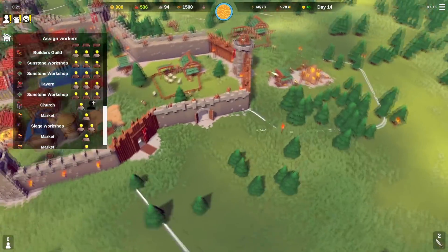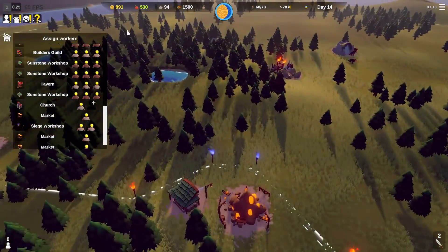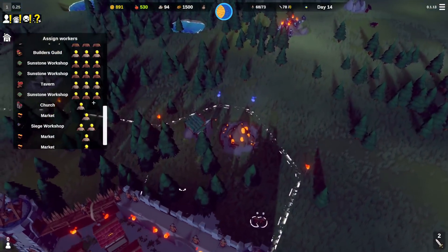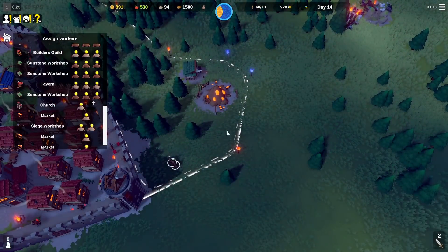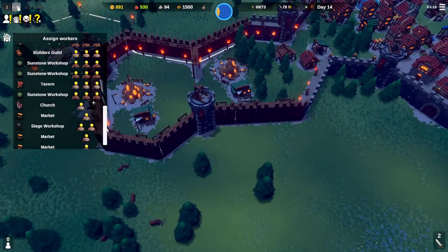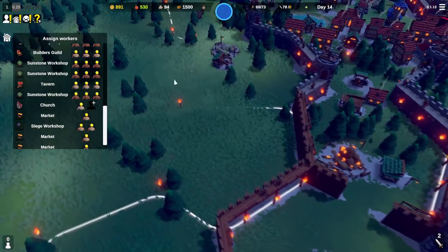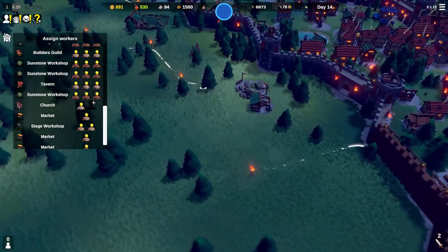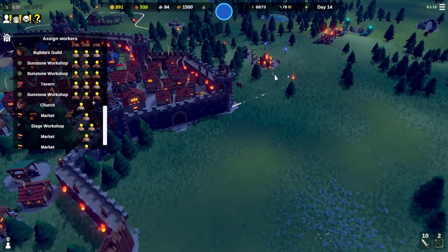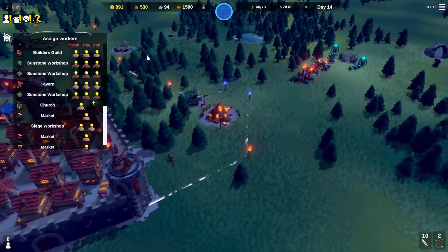Where the hell did my knights go? Oh my god, this is game-changing — I thought it only showed at nighttime. So this makes melee units way more viable because I can actually set up formations every night. I still didn't get my knights to come over; I think they got stuck in the city. Only two actually came.